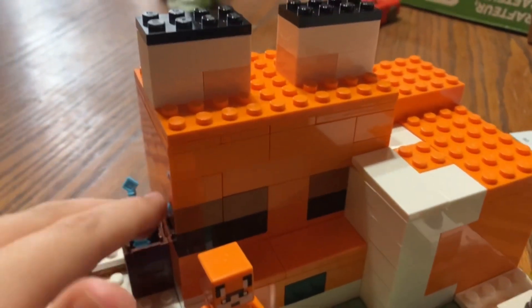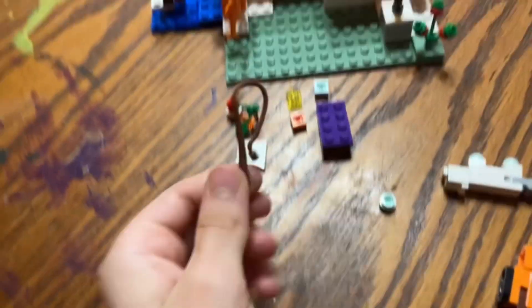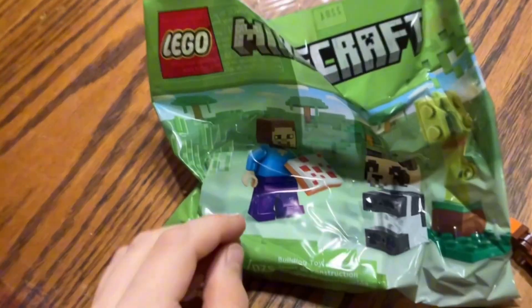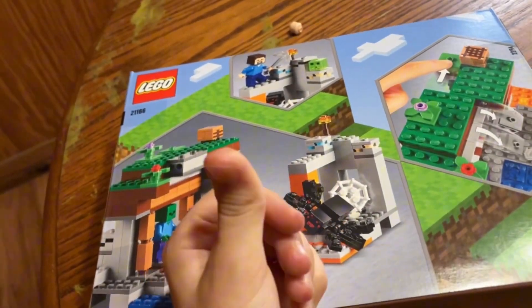I am just in awe with this fox house. It just looks so cool and smooth. And another cool thing — they gave me an extra baby fox! The reason this video is really short is because they're going to be in parts. This panda poly bag with the Steven stuff is going to be a YouTube short, and the mines is just going to be another video.